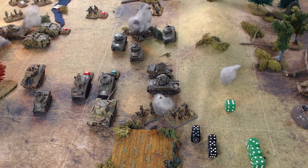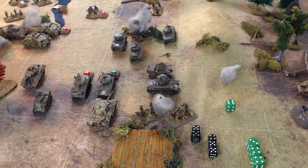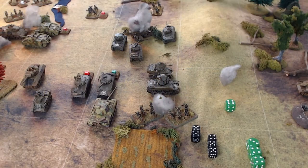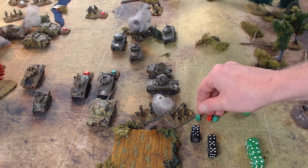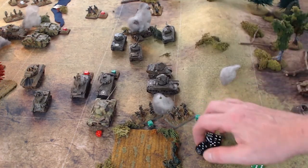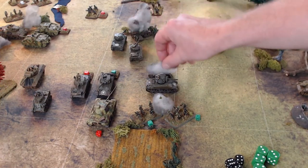The Germans are not actually shooting first — combat values remain as the Americans now return fire. They rolled a six. Their score is 11. On the combat grid, we go to the six column — furthest to the right — and look up a total of 11. That falls just under 14, so we're at eight: that gives us three hits. No modifiers apply. Three hits are distributed to the Germans: one on each Panzer Grenadier company and one on the Panther tank.